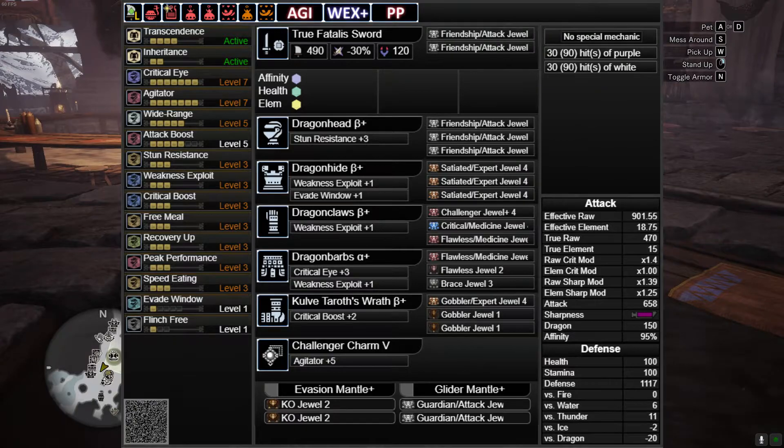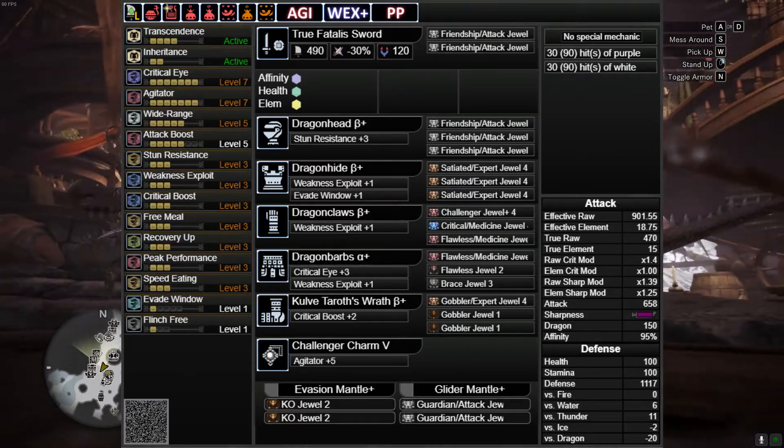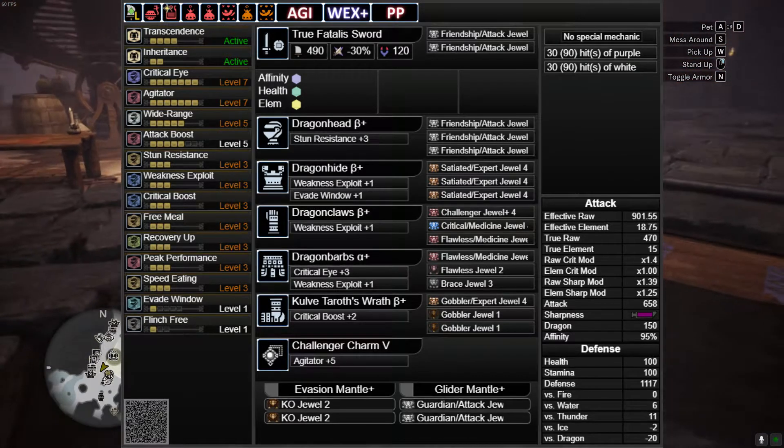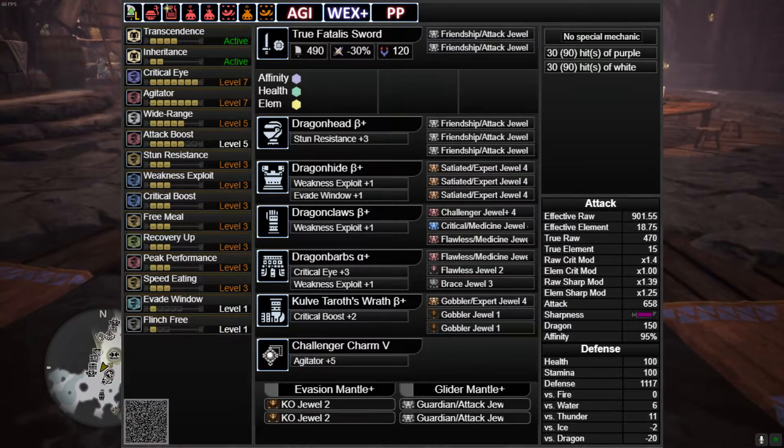And then the Boots are Kulvteroth Beta with Gobbler Expert and Gobbler decorations. Challenger Charm 5, and then I'm using Evasion Mantle with two KO decorations, and then Glider Mantle with two Guardian Attack decorations.